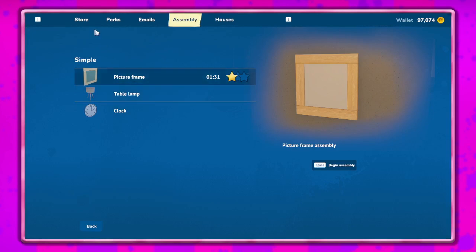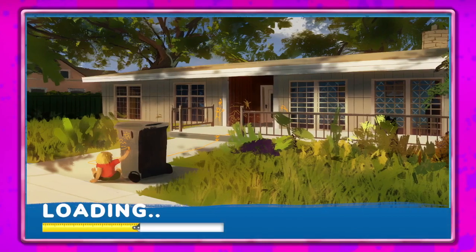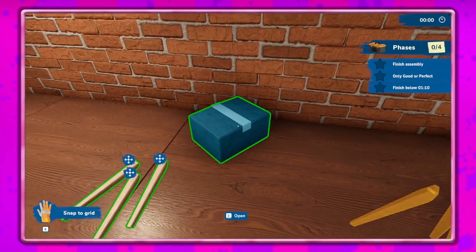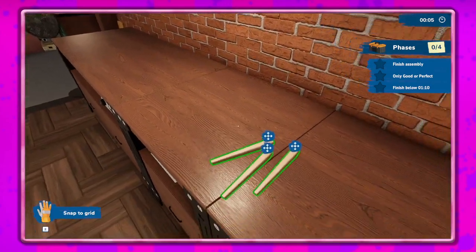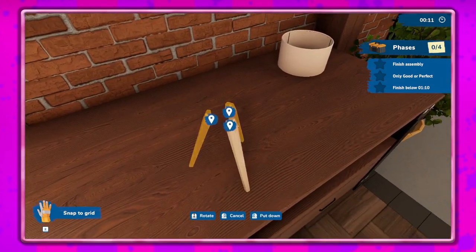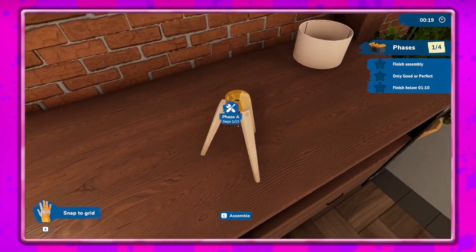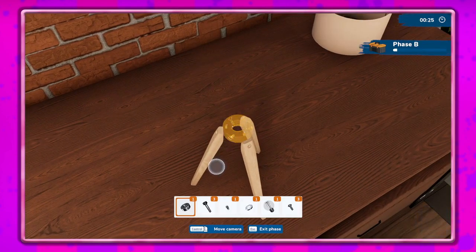Oh, we have the assembly stuff to do. Let's try this real quick and see what happens. I'm going to go ahead and open this box — press and hold that, there we go. Then hit E to assemble — oh my gosh, that's a lot of stuff.